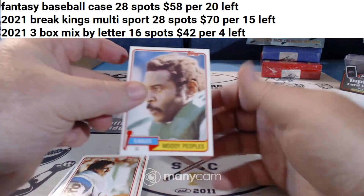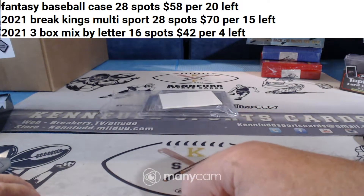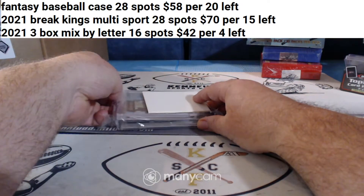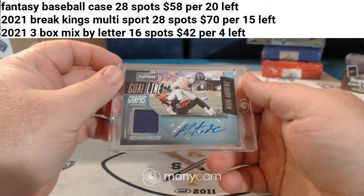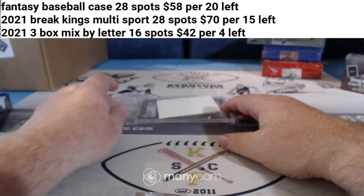He must have bought a whole box of this — surely there's at least one Joe Montana in there. I've shipped out the gum before, top-loaded it and shipped it out for people. Mark Andrews Goal Line Graphs for the Raiders — those Raiders are super sneaky.